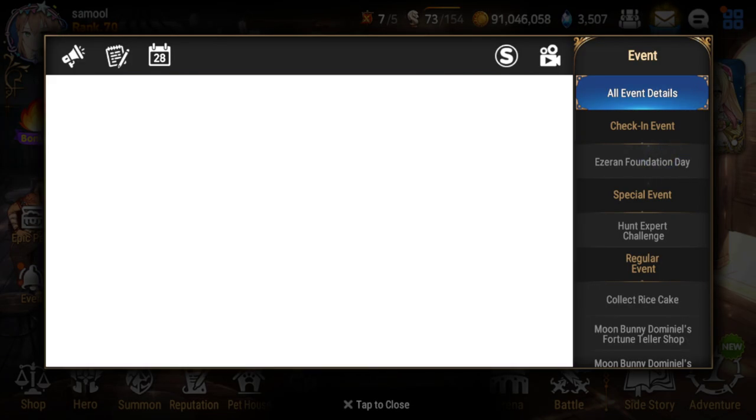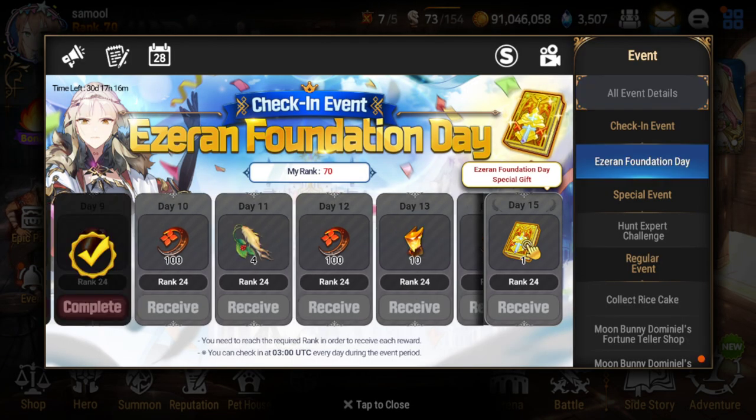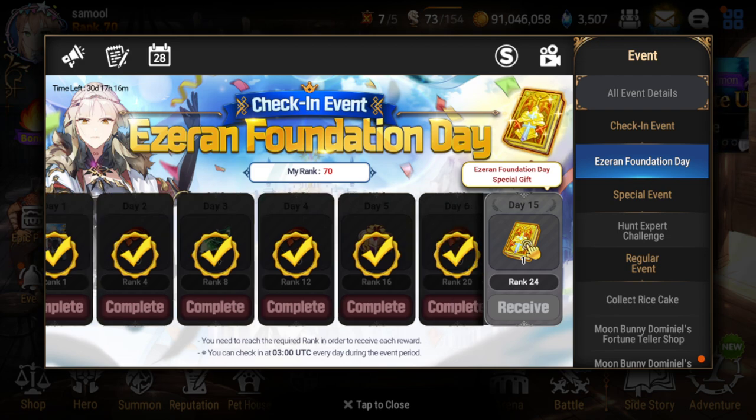I think the worst part about this check-in event is that the check-in time is different than the daily reset time. I don't know why that's a thing. If they made it all line up, it's just a lot easier — you log in once per day, do all of your dailies, claim your check-in, and then you're good. But because of this, you're forced to log in at least twice a day. Maybe it's on purpose, but I think it's just a really, really bad system.